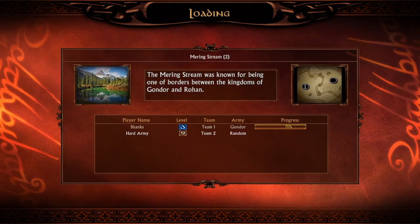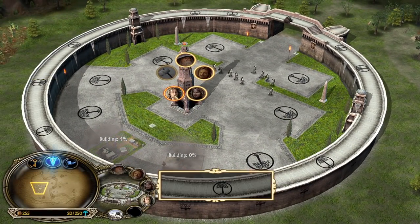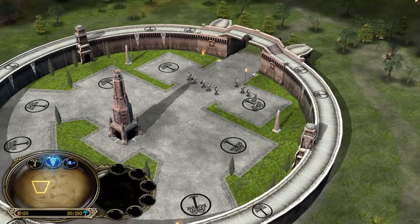The Mering Stream was known for being one of the borders between the kingdoms of Gondor and Rohan. And look at the new design, which you can also download tomorrow from the link in the description down below.